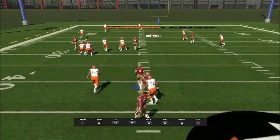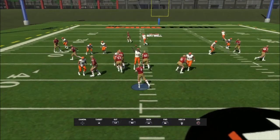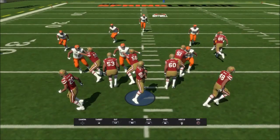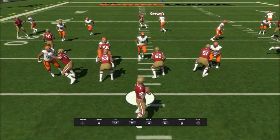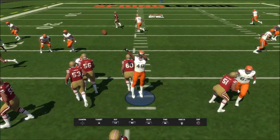Understand this is the AI — the computer is making this read — which to me is even more impressive from a logic standpoint. I want to start by taking a look at the safety on this blitz. A couple things really stand out: first, lineman number 60 goes over to block the blitzer and doesn't run into the lineman.